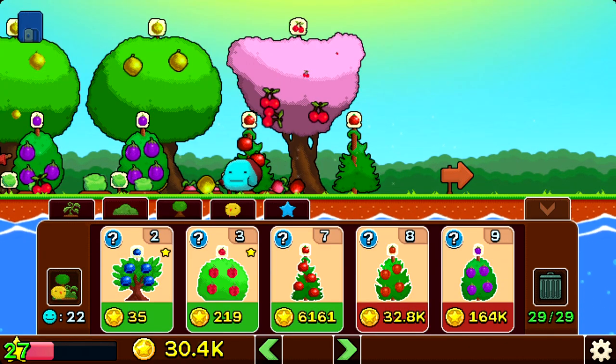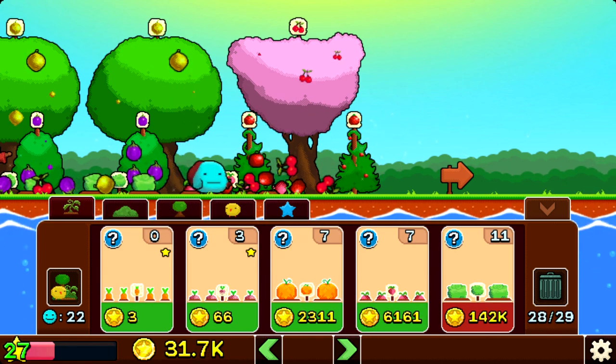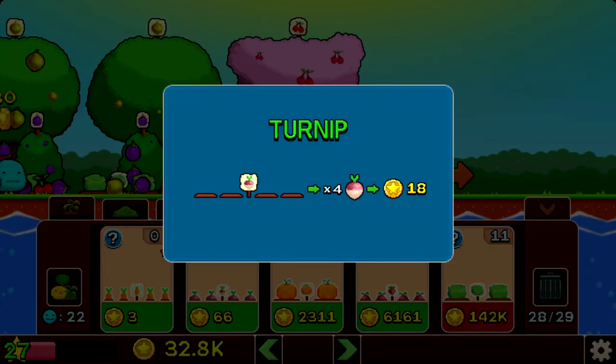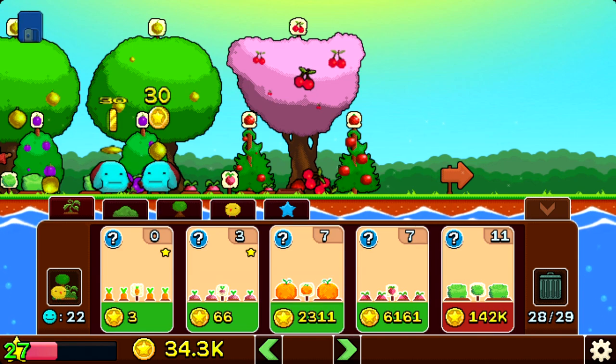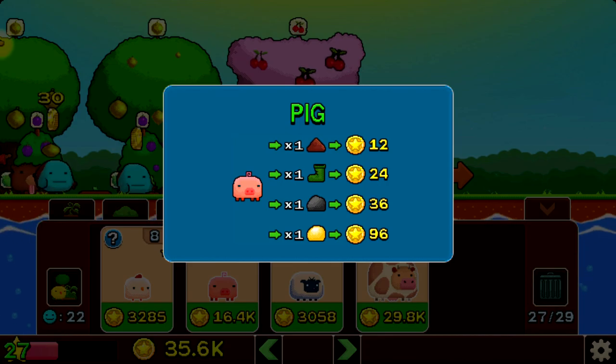The bad guys in this game are the insects, the birds, and the little monsters that come now and then. After a while you can buy dogs to guard your cash growers from monsters, and you can buy scarecrows which will scare away the birds.